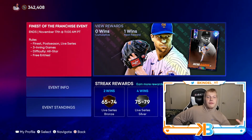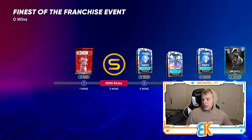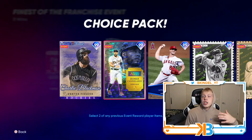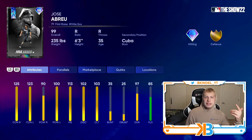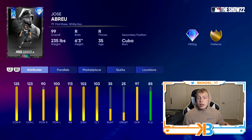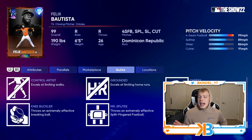Now, we have the best event we've had all year, hands down. The Finest of the Franchise event ends in two weeks — you can use Finest, postseason, or live series cards, three-inning games on All-Star difficulty. At five wins and ten wins, you'll be able to earn rewind packs to get any cards you previously missed. Fifteen wins gets you a Finest Jose Abreu card with really good contact, but he won't be very competitive compared to the other first basemen we just got. Twenty wins gets you a 99 Felix Batista: maxed out hits per nine, fastball, splitter, slider, cutter, outlier on the fastball — he's going to be a really good backend closer.